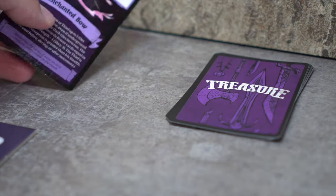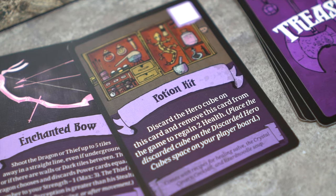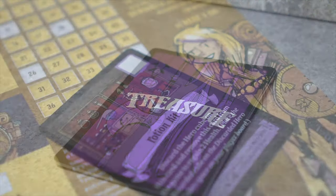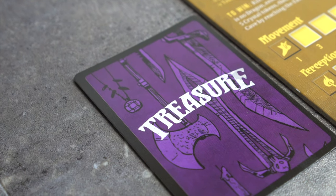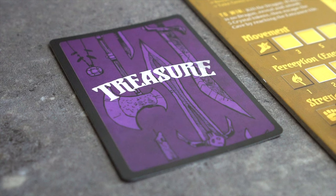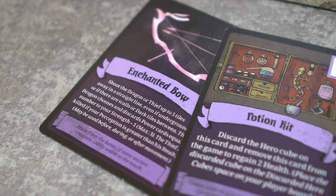Treasure: The cave player draws 2 treasure cards and gives one to the Knight. The other is returned to the bottom of the deck. If no cave player exists, the top card is drawn by the Knight. At this point, the Knight can either keep the treasure face down and use it later, or decline the treasure, removing it from the game in order to gain 5 grit. If no treasure cards are left, she gains 5 grit for each collected treasure.